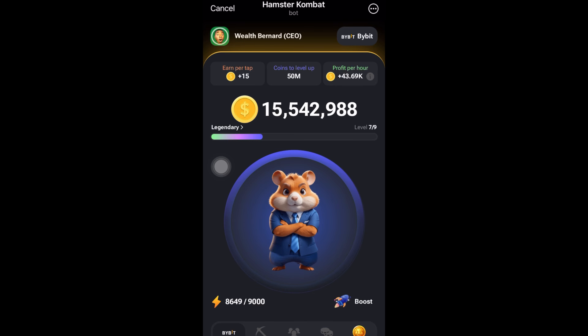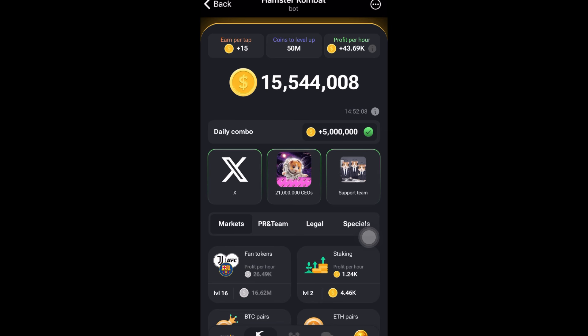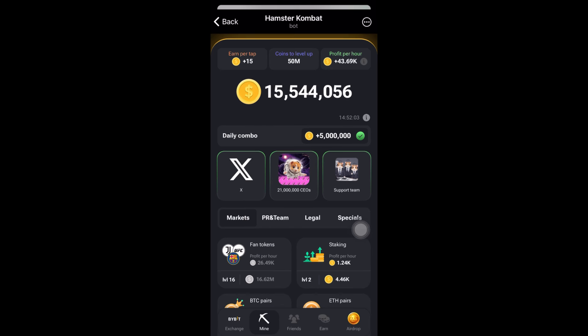If you're seeing this video, take action right now before this combo expires. Follow the exact strategy shown here, go to Mine, and look for these three cards. Once you get all three cards as I've shown you, you'll be able to get your 5 million tokens ASAP. If you followed the process and got your free card combo token, go down below and comment 'Hamster Combat'.